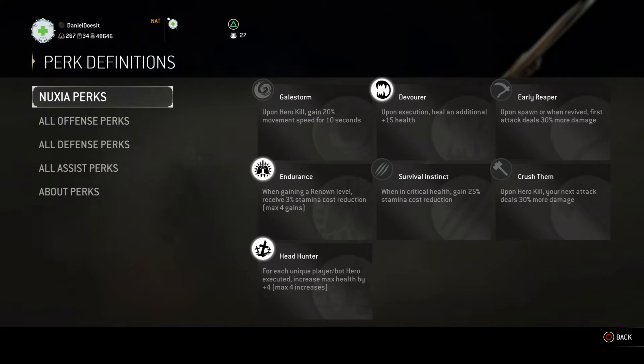Once you have that max health, you'll still want to get executions because, one, it reduces the respawn count for the attacking team, and two, you get extra health from an execution. It's hard to get these executions going, especially in Dominion, but Nuxia is all about isolating opponents in a 1v1. Even then, you have all these traps that will keep other players from being around you when you're trying to get down to one player.